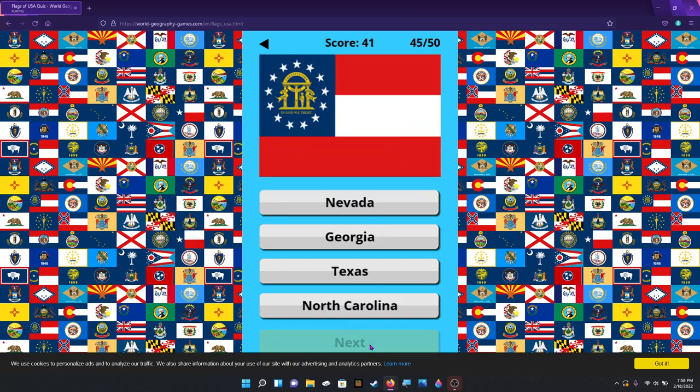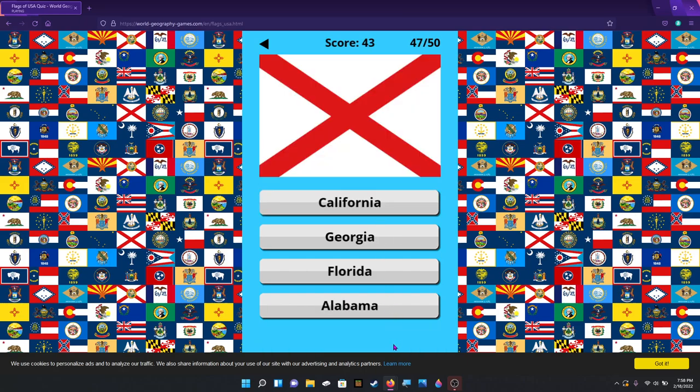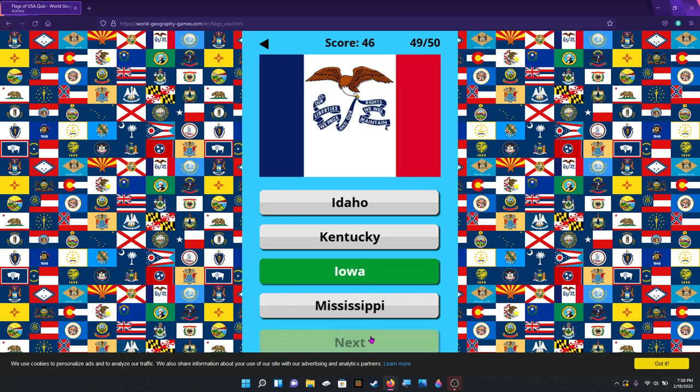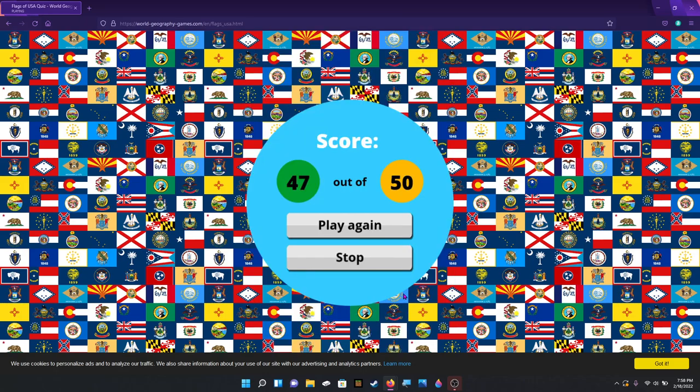Florida. Georgia. Oklahoma — I don't know why, I feel like that was the answer as soon as I saw it. Alabama. Montana. Iowa. Arizona. If I've gotten your state wrong, that's unfortunate. 47 out of 50 — that's not bad. It's not terrible.